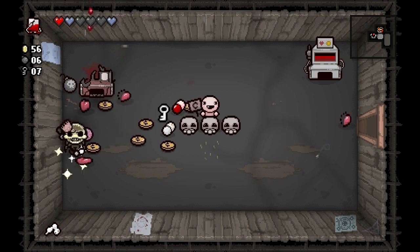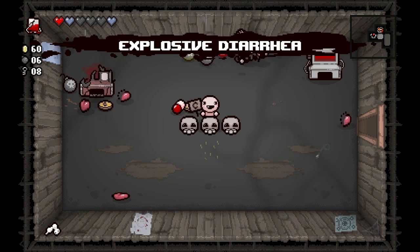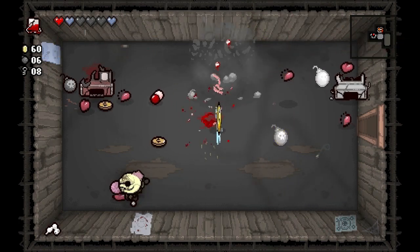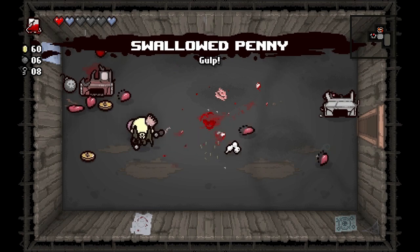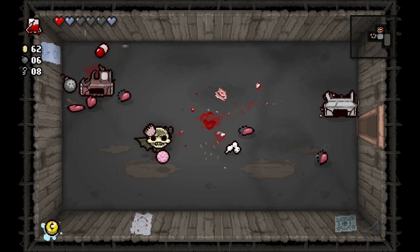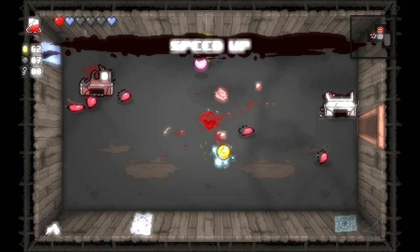We got some pills, some keys, some money, and one soul heart — that's pretty awesome! Let's collect all our stuff. This pill is Excessive Diarrhea — not what I wanted. What does Swallowed Penny do? I'm not sure. Speed up — let's take it.